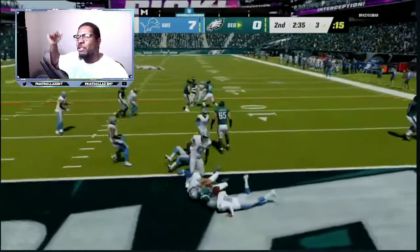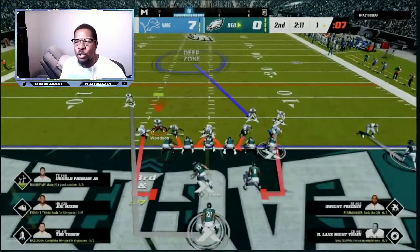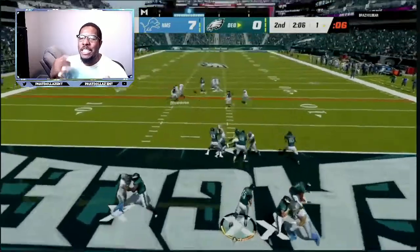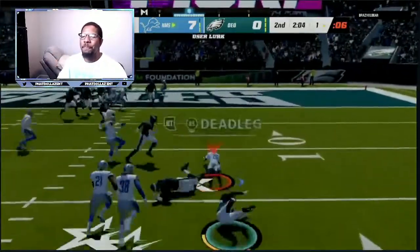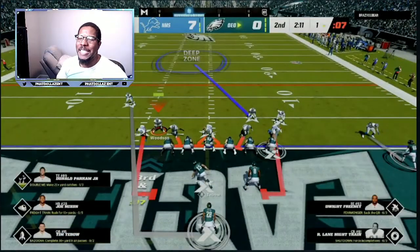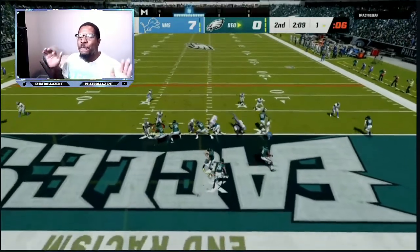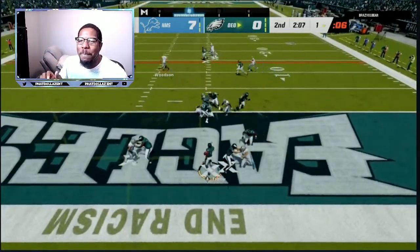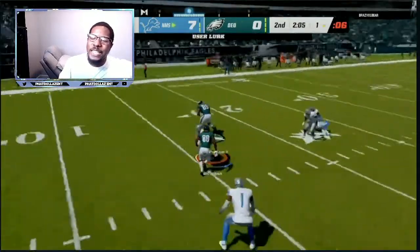I'm shooting the gap right there, make him go to the outside — another two-yard loss on the run. These are halfback stretches, these are runs that usually dominate people, and right here we're going to send a lot of contained pressure. I'm able to see a rope, get open, and we get that user lurk. That's what it's all about — that contained pressure, make the quarterback sit in the pocket, make a read. 80% of people don't feel comfortable sitting in the pocket making a read, so he can't run out of the pocket. He has to make a read — does he want to throw it to the underneath route, or does he want to throw it to the over-the-top route?